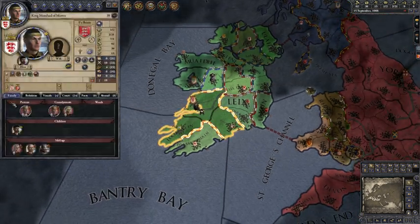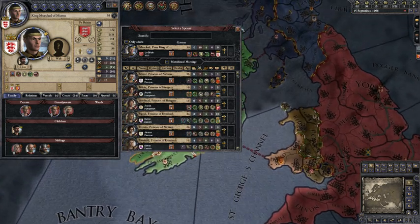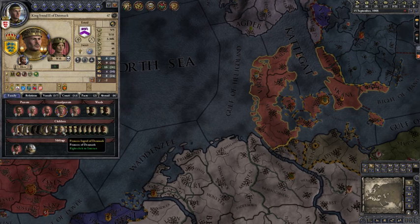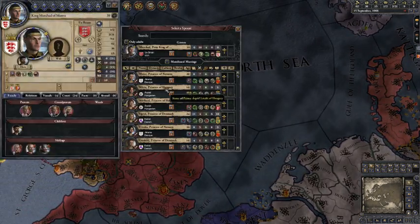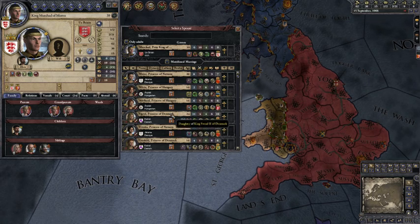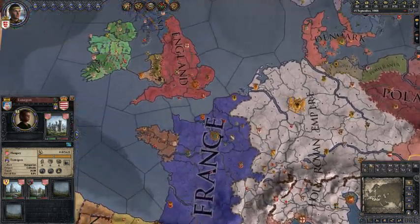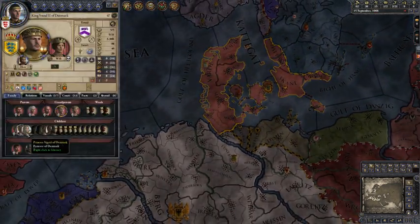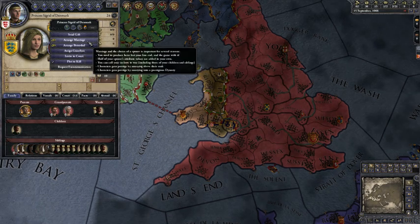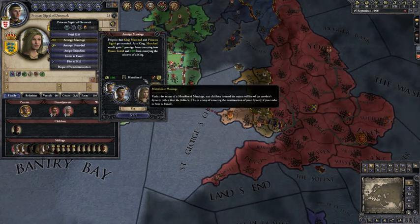Go to your main character tab — you're not married, so you need to get married. It's very important to marry someone who will get you an alliance. A very good starting place is the King of Denmark because he has a lot of children. You can pick a marriage from here. For example if you're playing Ireland, marrying the princess of Hungary could get you an alliance, but they're landlocked so they can't help you.